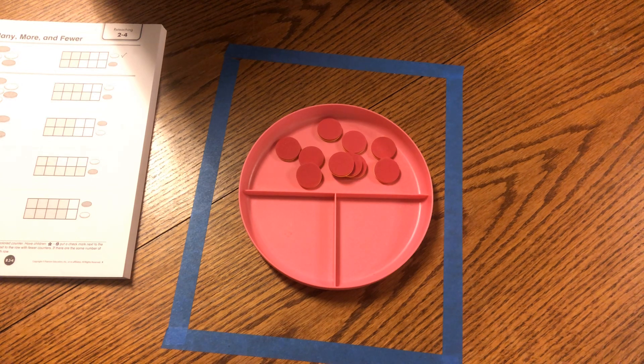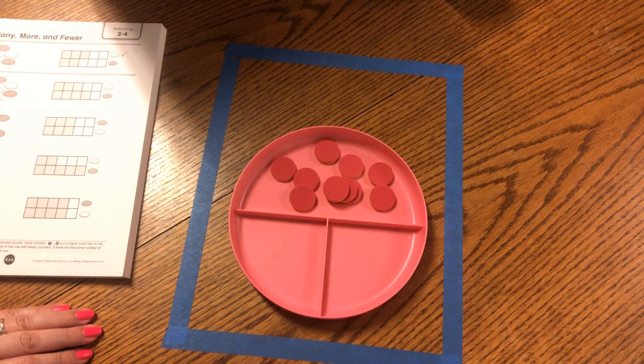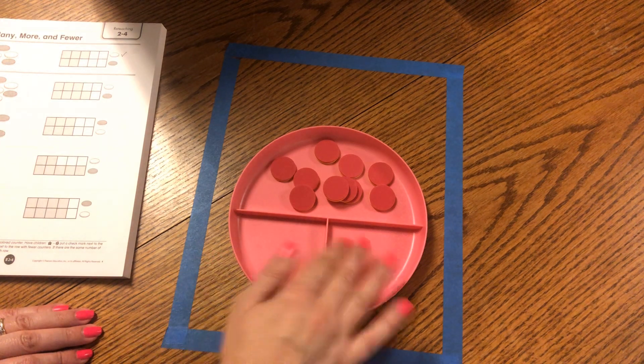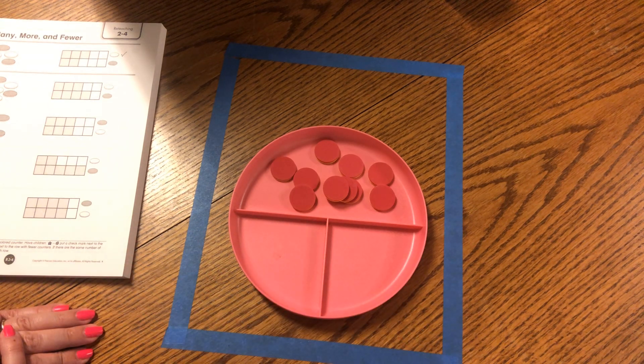Now, as many means the same as. Because when we have as many of the same color or the same object, we have exactly the same. So let's talk about that. Let's review what we know so far. I'm going to use my plate and my dots again. Do you remember when I put different amounts in each group and we talked about more, fewer, and the same? Let's go ahead and do that as a quick review.